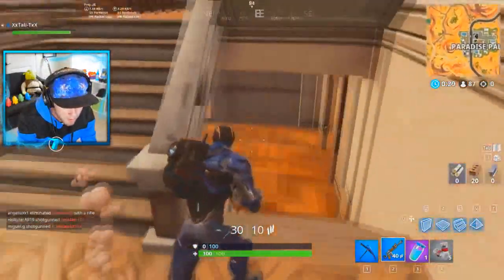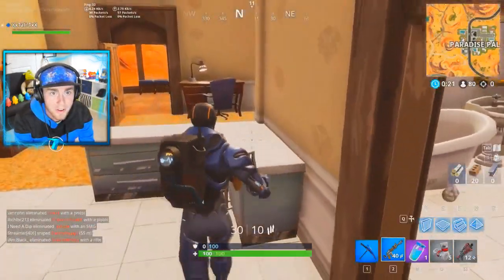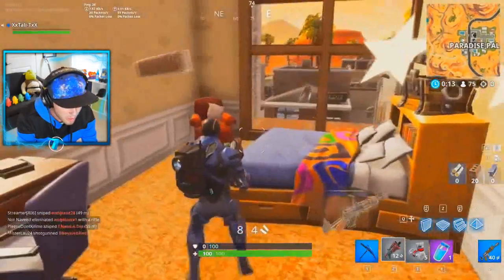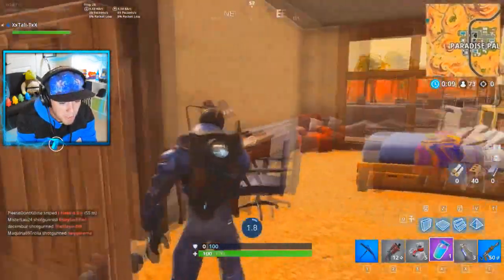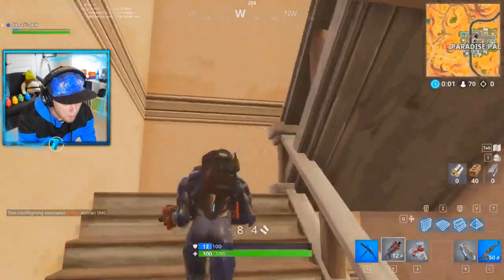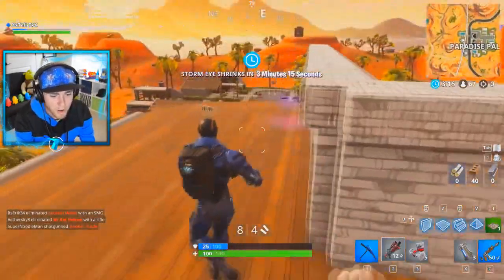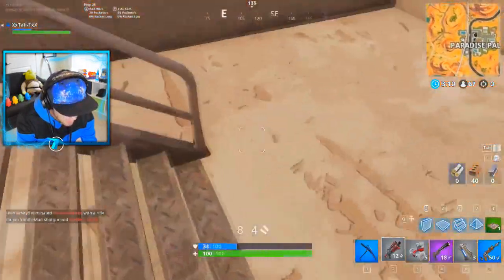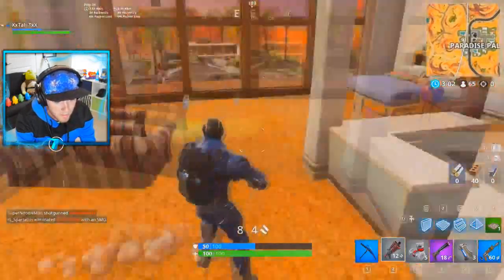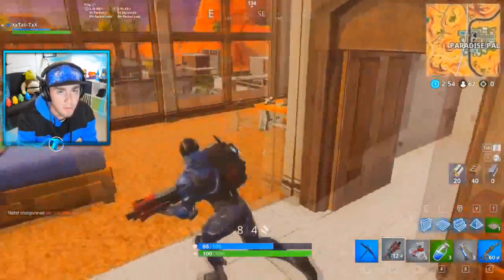I'm already hearing someone right under me. Oh, a shotgun right here. A bit of an emerald box in the bathtub — that's always a little bit of a funny thing. Let's get our inventory sorted out here. We're just going to grab this chest right here, and then we're going to go around, look for some people to kill. Let's head right upstairs and we will see what is going on up here. I can hang on to these instead of that pistol, because I'm not a huge fan of those.